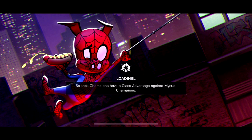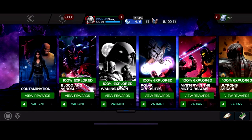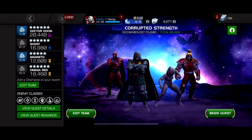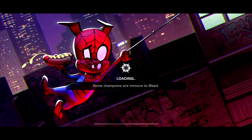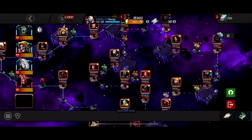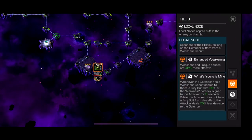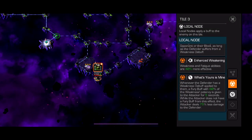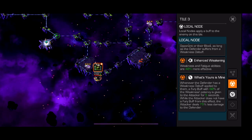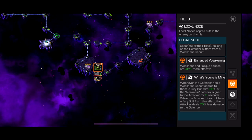That's done with Quest 3. Now we're going to Quest 4 — the Drax boss. I don't even remember what his nodes were but I just remember he is easy. There are 3 paths. The bottom path has 'What's Yours Is Mine': when the defender has a Weakness debuff applied, a Fury buff with 60% of the Weakness potency is given to the attacker for 5 seconds, but while the attacker does not have a Fury buff you deal 75% less damage.